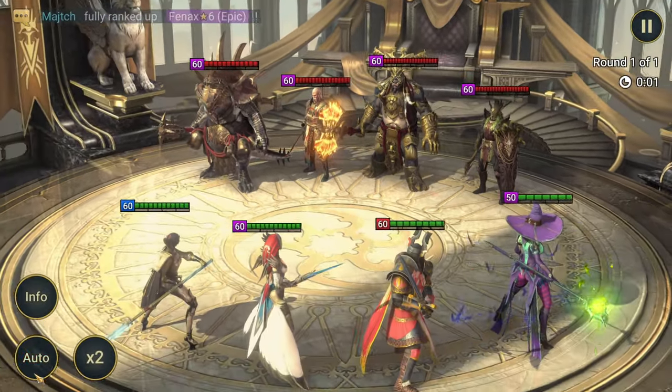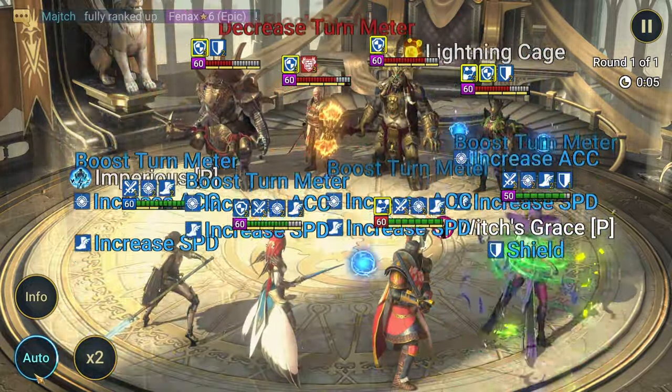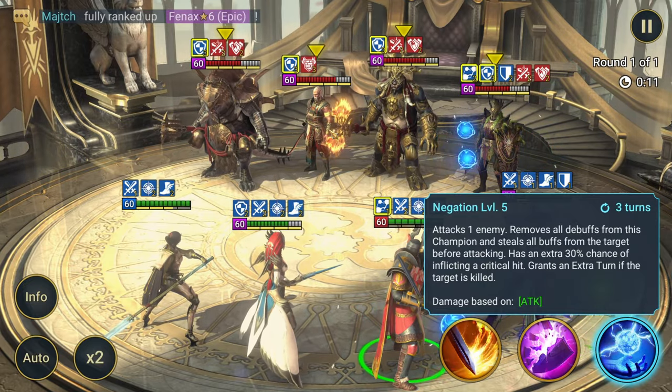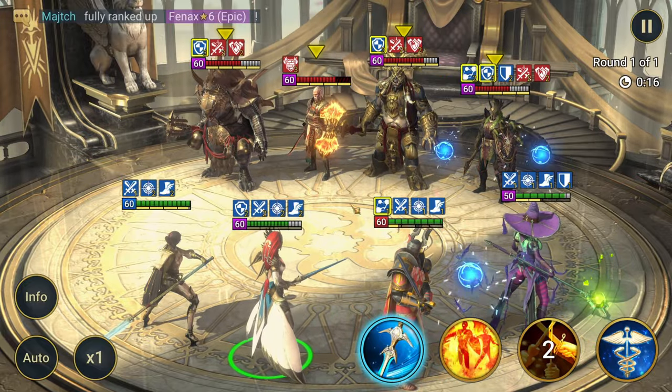Let's see how hard Errol hits against Taurus. We're gonna try the negation ability and see how much it does. Against Taurus, you're looking at 13K.